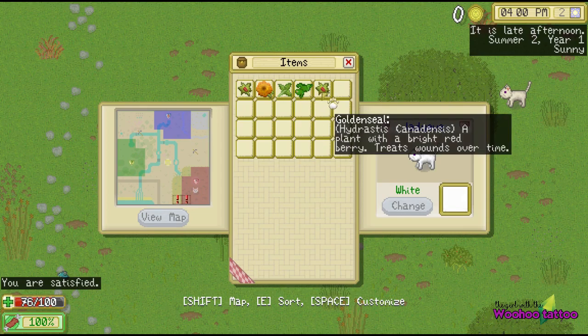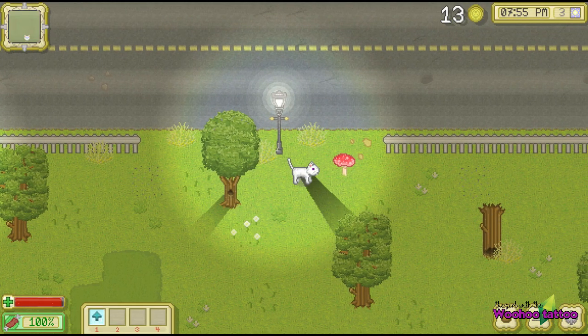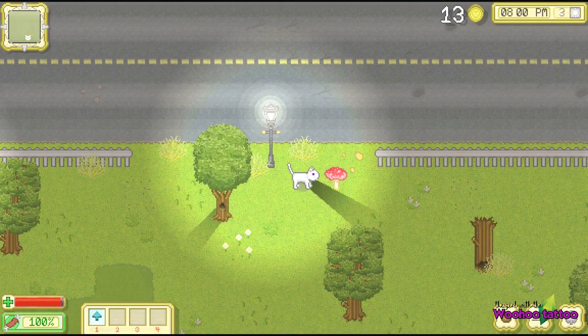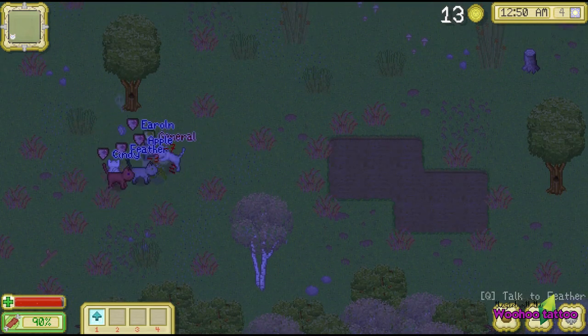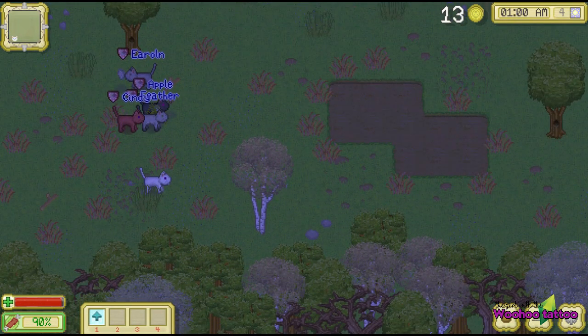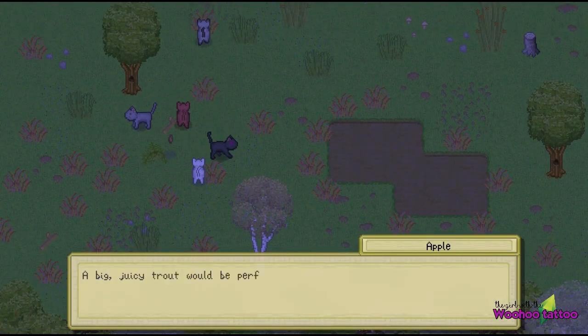The seasons change so every day is different in this super detailed cat world — the forest. Your cat even has their own customizable den, and there's lots of prizes and unlocks to be obtained through gameplay and special events. Hunting is one of the main parts of this game and it's not only how you're supposed to get food.